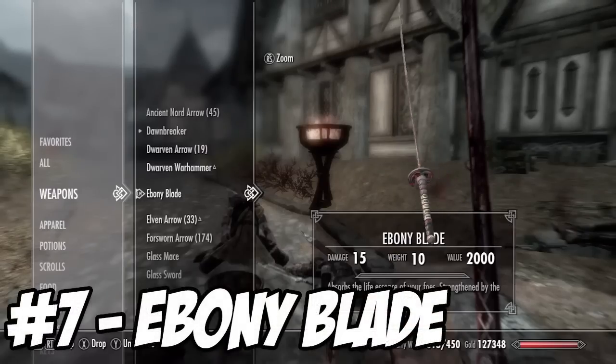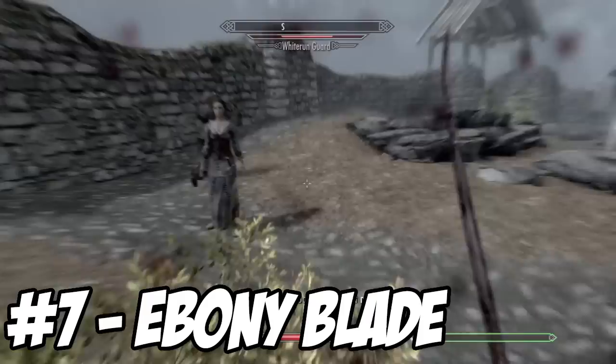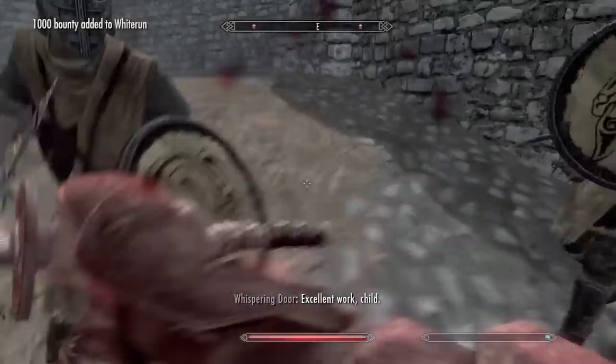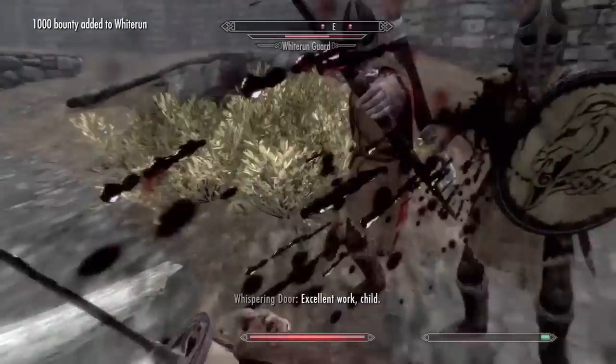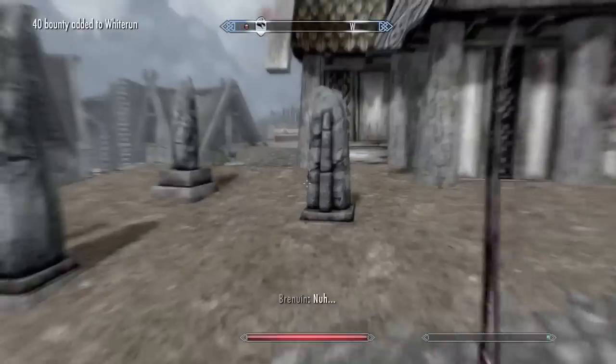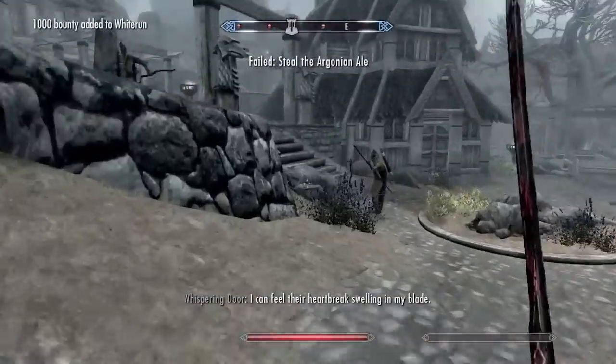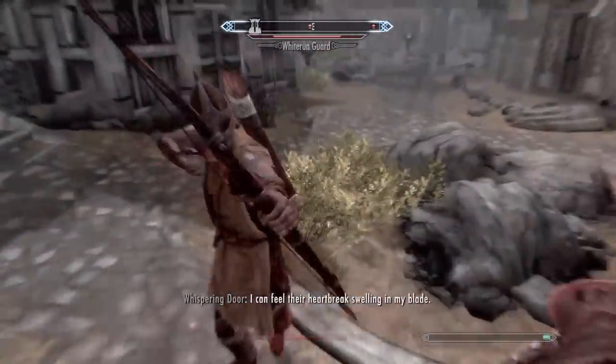For number 7 we have another Daedric artifact: Mephala's Ebony Blade, which is truly pure evil. It requires you to kill your allies, which makes it stronger and more powerful. This weapon is also accompanied by Mephala's voice to commentate over your killings, which is pretty awesome.